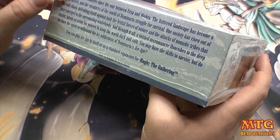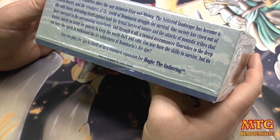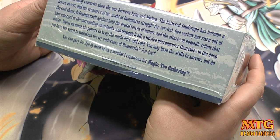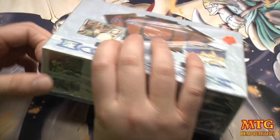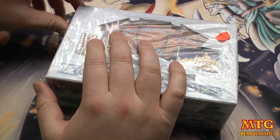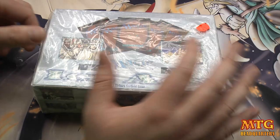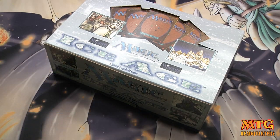The box reads: 'It has been many centuries since the war between Urza and Mercia. The battered landscape has become a frozen desert and creatures of the world of Dominaria struggle for survival.' I think Jester's Cap was a card I really wanted back then — trying to think what else, hopefully it'll come to me as we go through it.